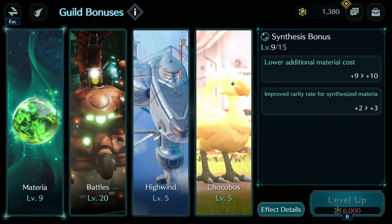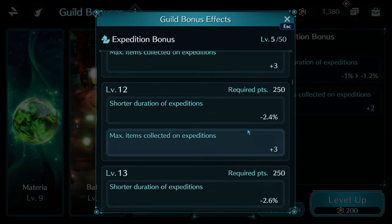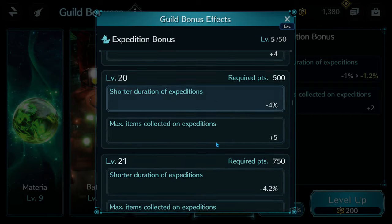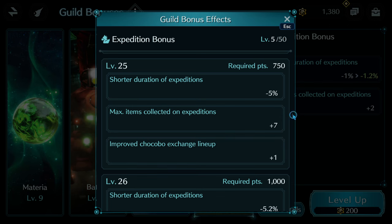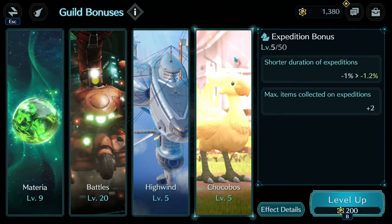The yellow bar is for guild bonuses. Guild bonuses allow us to have various bonuses for the game as long as you're part of the community. The expedition bonus allows you to have quicker duration, quicker journeys, and an increased total amount of journeys. At level 25 it also lets you have a better lineup and buy new chocobos at a higher rank. At level 50 it goes up to plus two, eventually giving 10 less duration and plus 15 extra items per expedition per chocobo.